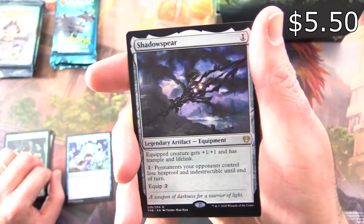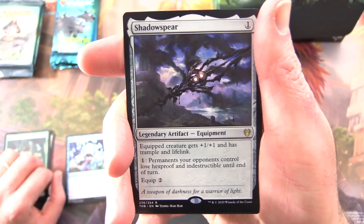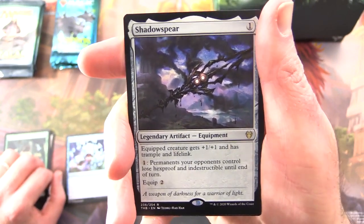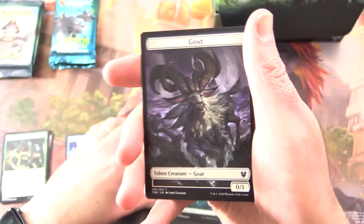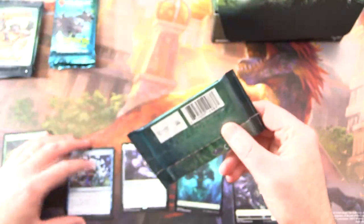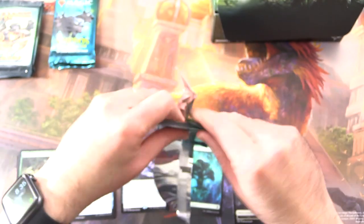Shadowspear — Legendary Artifact Equipment for one. Equipped creature gets plus one, plus one. It has Trample and Lifelink, and you can pay one: permanents your opponents control lose hexproof and indestructible until end of turn. You can equip it for two. A Forest and a Goat Token — yes! I think Theros is already a winner in my book; any time you pull a Goat Token is a fantastic time.